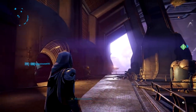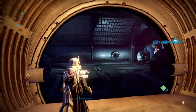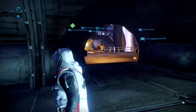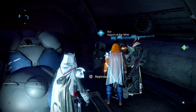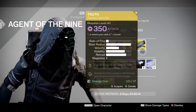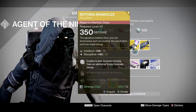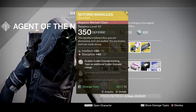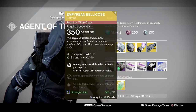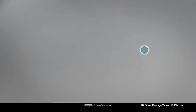Good morning, good afternoon, good evening, wherever you are in the world, my fellow guardians. It's that time of the week — Xur is back in the Queen of the Reef, peddling his wares. We've got the freshly nerfed Truth, Nothing Manacles gauntlets for Warlocks, Knucklehead Radar for Hunters, Imperium Bellicose for Titans, and of course your legacy engrams. Let's have a look in depth.